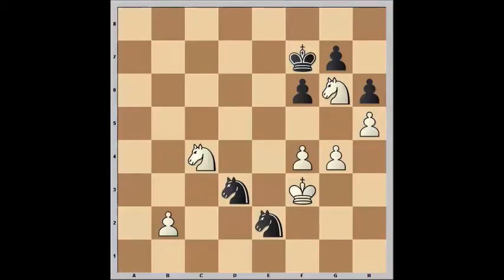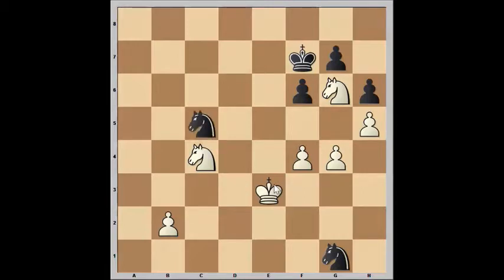Hello and welcome to Dog Day Chess. I recently played a game against a friend of mine and we arrived at this knight pawn endgame. He was playing black and his knights were harassing my king. It was his move and he moved his knight over to g1, checking my king, and I moved my king over to e3.